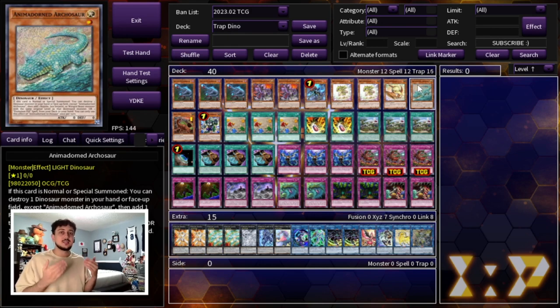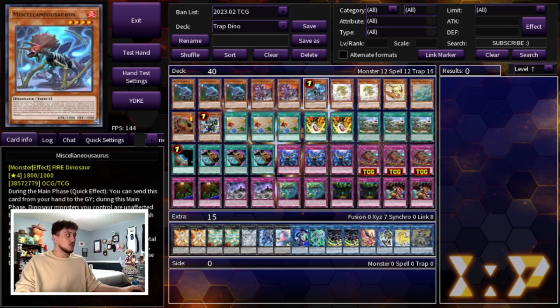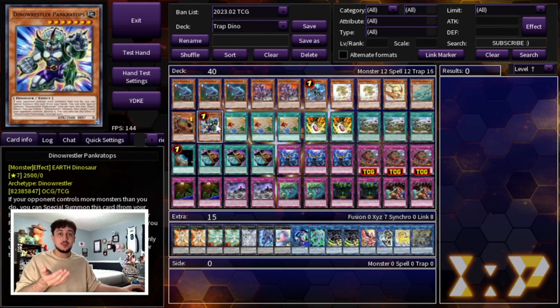This is really a control-based Dino deck. You're playing a lot of trap cards to slow down the game state, and you're only going to be resolving your key effects once or twice in the duel — but once you do, you'll have so much advantage that you'll probably be winning. You really don't need to max out on certain monsters. A lot of the time ending on just a Petite Pteranodon is all you need, and you can also end on Pancratops as another layer of disruption.